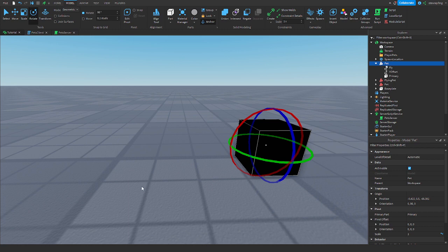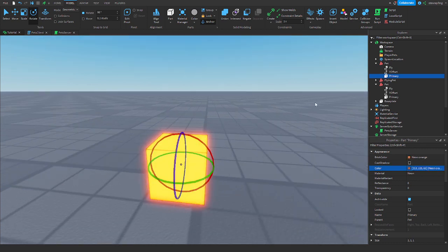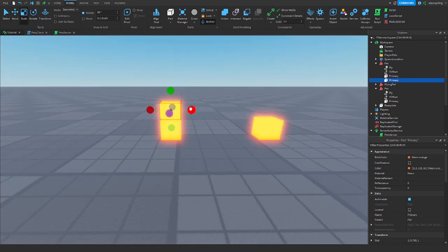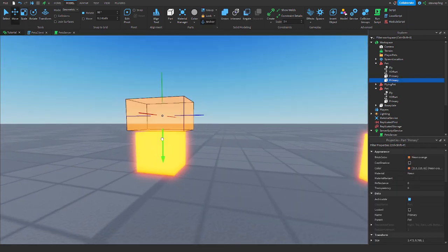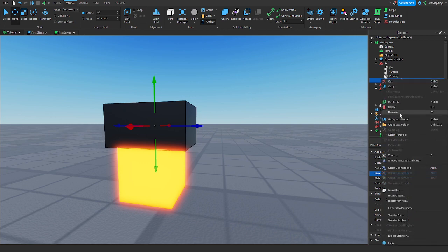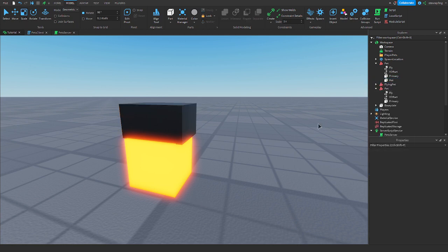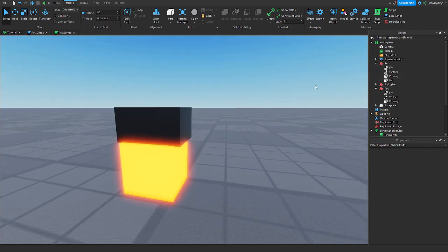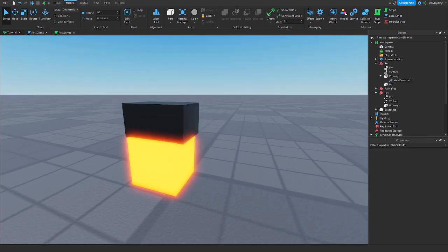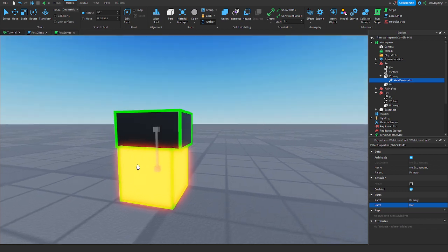If you have more than one part in your model, say there's an extra part — like a hat — you wouldn't call that extra part Primary; you'd call it whatever you want, like Hat. Then, very crucially, you need to put a WeldConstraint inside the Primary part. In the WeldConstraint, set Part0 to the Primary part and Part1 to the hat. Now it works together.